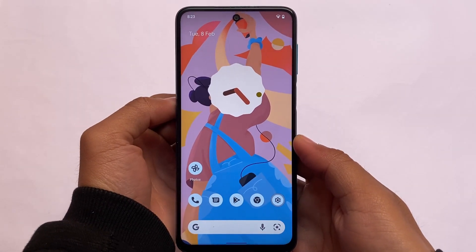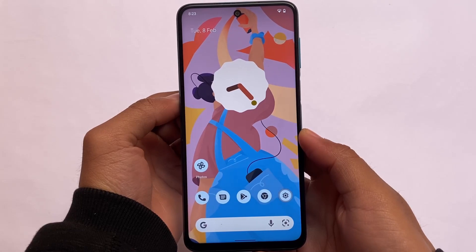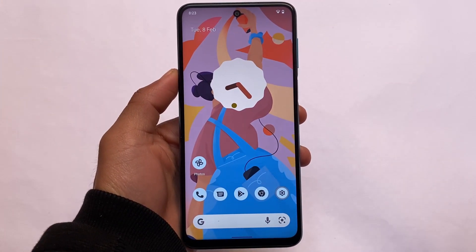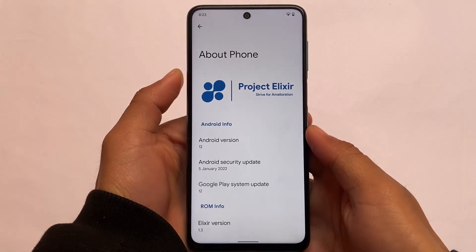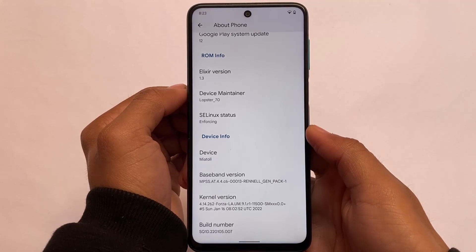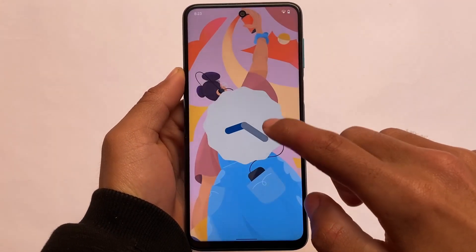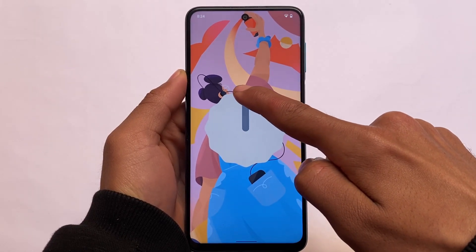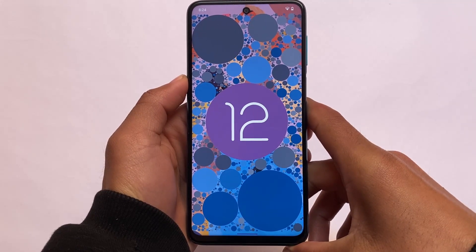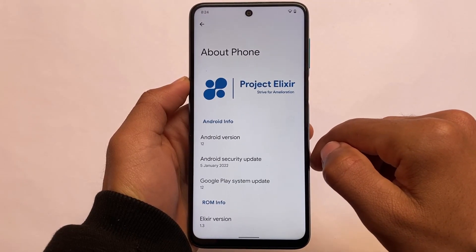Looking for a stable Android 12 based custom ROM for your Redmi Note 9S, Note 9 Pro, Note 9 Pro Max, or Poco M2 Pro? You can install this one. I've tried a lot of Android 12 based custom ROMs so far — this might be one of the most stable ones out there. It's called Project Elixir, version 1.3, based on Android 12. It has a general security patch that's about 10 to 15 days old, but it's good and I have this build available here for you.